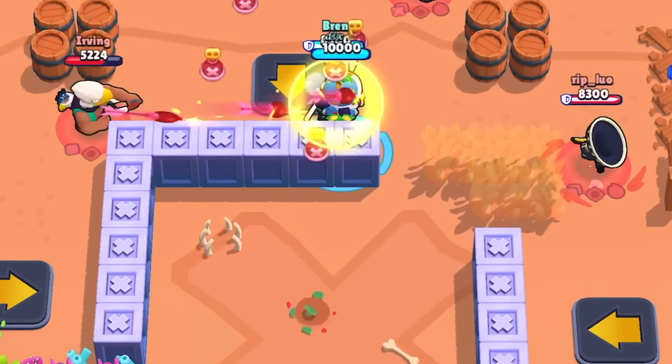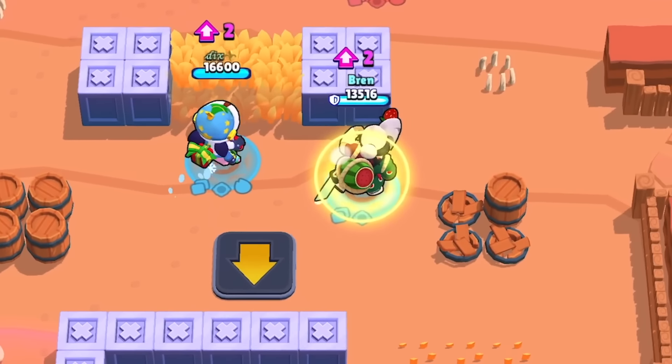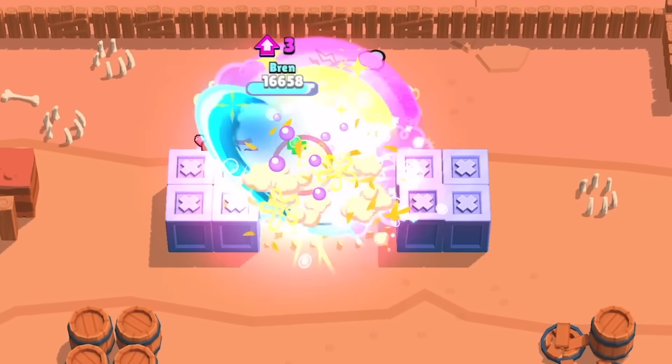By tanking a high incoming attack from the enemy, this could save your teammates' lives. Having this star power activated allows you to play more freely, since you have this massive shield to help you get closer to the enemies.